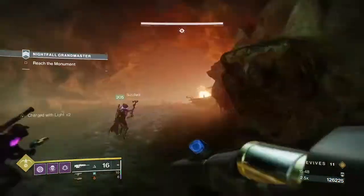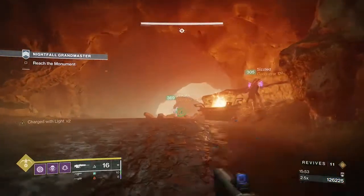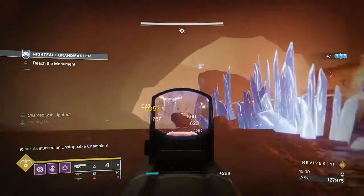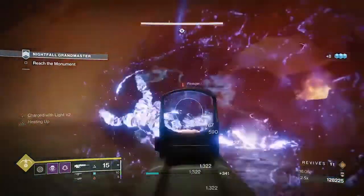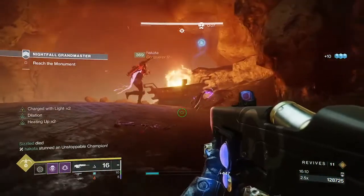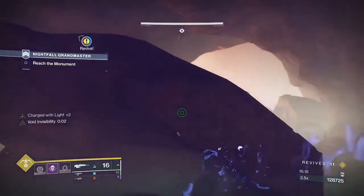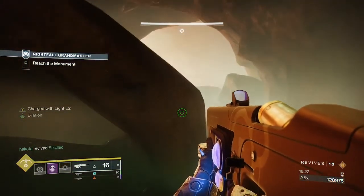Once you make it to the end you should be fine, and the adds will despawn once you hit the final gate. Pick up your buds and progress on through. You're going to want to finish this Unstop here as there's going to be a bunch of yellow bars up ahead — this is one of the three Unstops in the game. But be careful of the void snipers on the ledge up ahead whilst trying to take him down, and he does have a nasty arc zap. With the 50% arc burn he's going to one-shot you no matter what chest mods you have on.